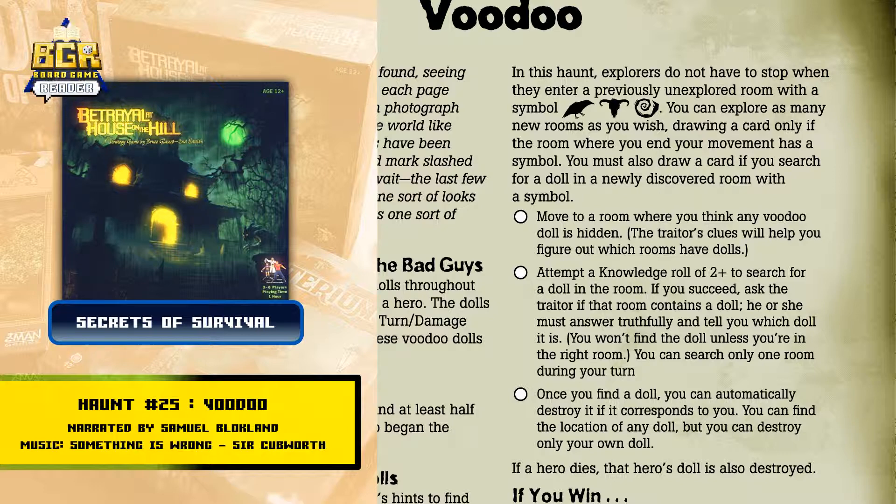Move to a room where you think a voodoo doll is hidden — the traitor's clues will help you figure out which rooms have dolls. Attempt a knowledge roll of 2 plus to search for a doll in the room. If you succeed, ask the traitor if that room contains a doll; he or she must answer truthfully and tell you which doll it is. You won't find the doll unless you're in the right room, and you can search only one room during your turn.